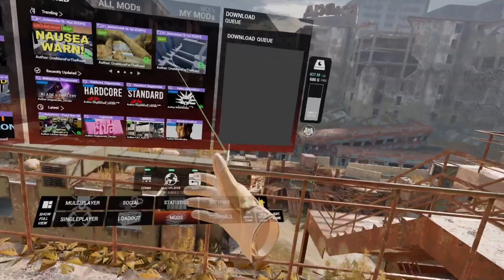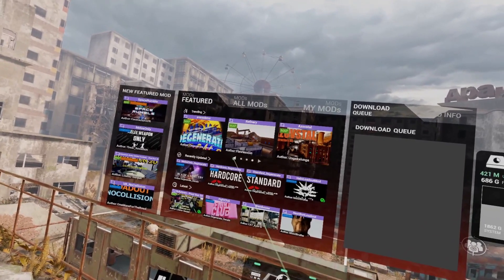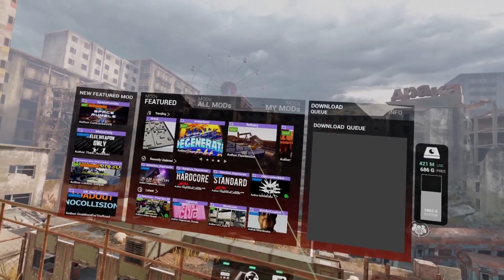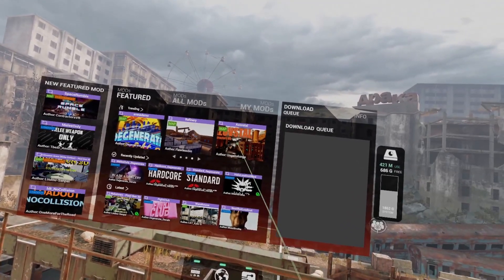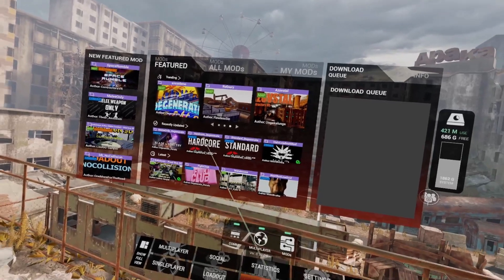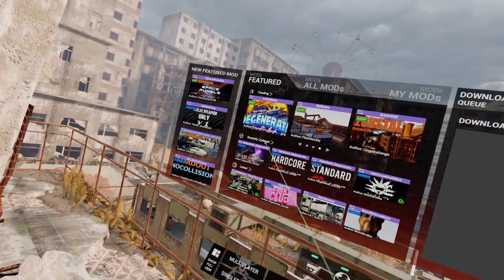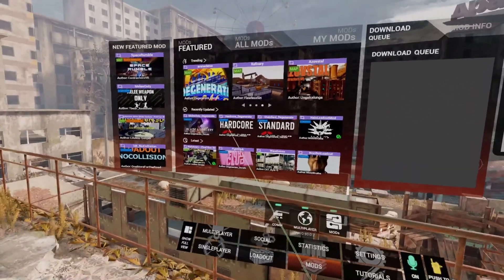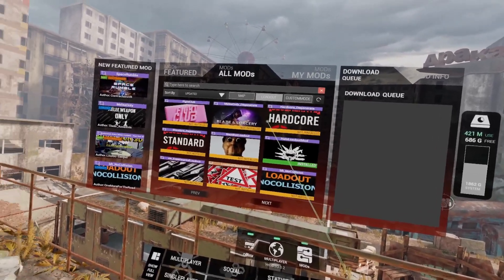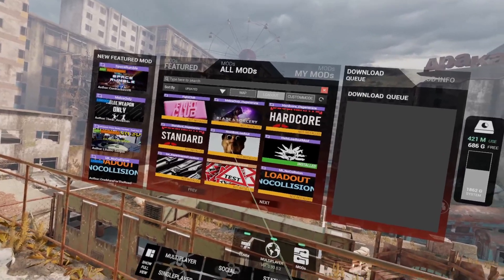Sticking with the trending category for the moment. I've got a desync issue here - there we go. Airport, Ancient Eagle Arena - that's kind of cool. The loadouts are interesting to me. I'm having a few desync issues here. Let's take a look at the recently updated loadouts - see what there is. Hardcore, standard, test, no collision, melee only. So there's not a ton of loadouts yet, but there are loadouts.